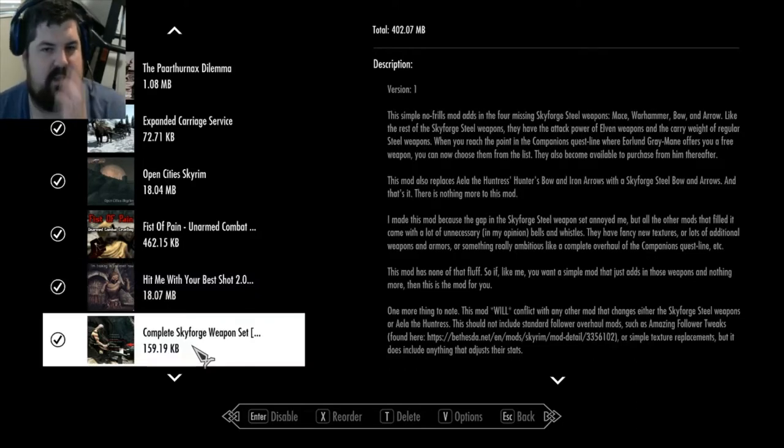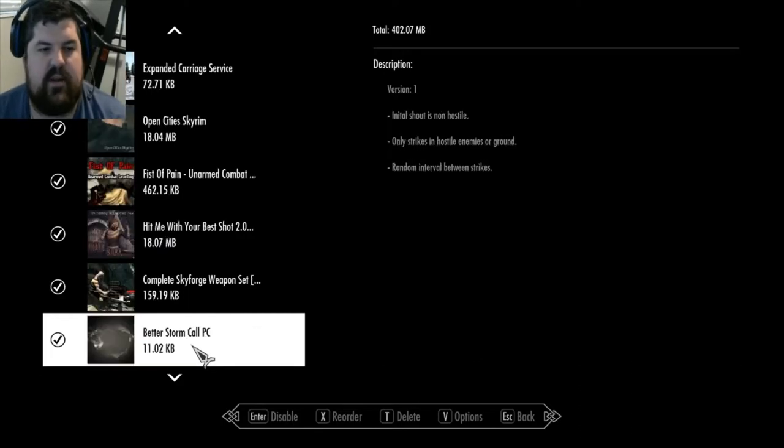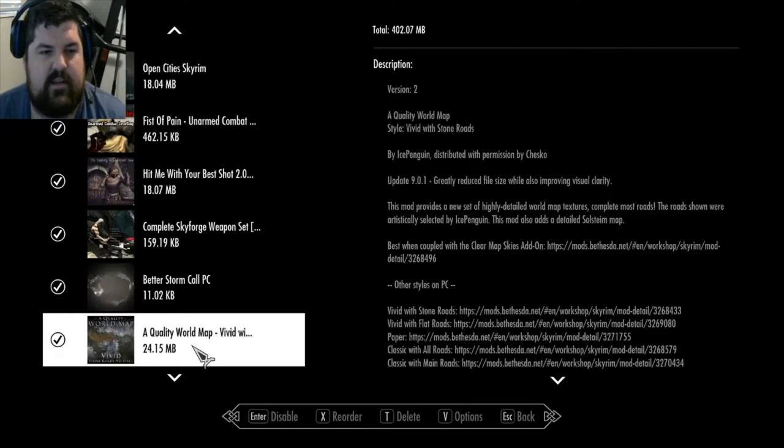Complete Skyforge Weapon Set just adds a mace, arrows, that kind of stuff to the Skyforge - we're not even going to use it this run. Better Storm Call makes it so it won't just target a city, and when you shout, all the guards won't go hostile from just you shouting. It's actually kind of nice.